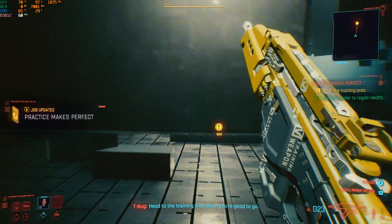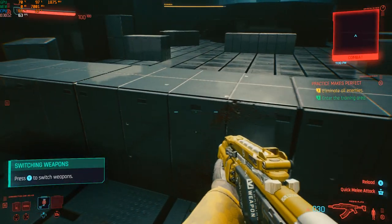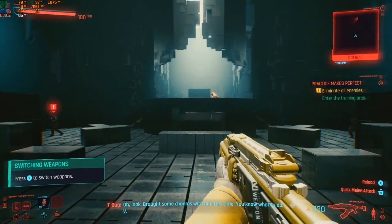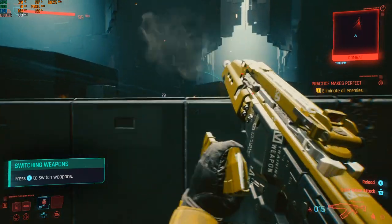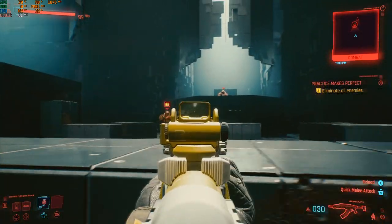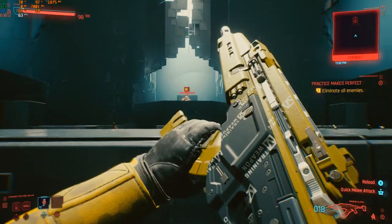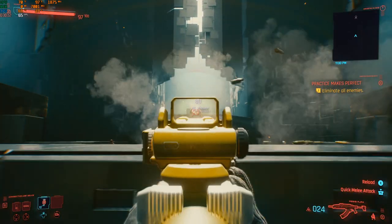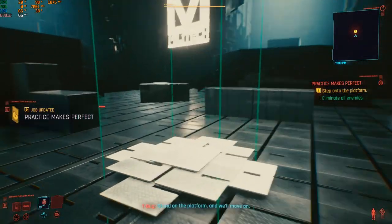Head to the training area when you're good to go. Look — we're off, the two of us this time. You know what to do. Green work, V. Stand on the platform.